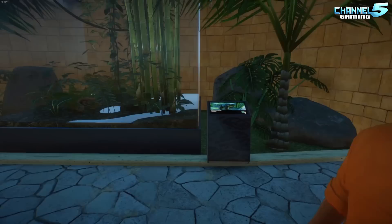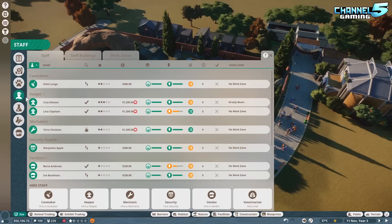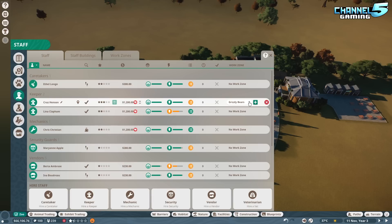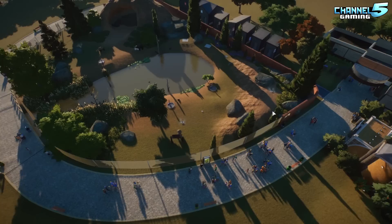We also have exhibit panels placed down that teach about the frogs - the poisonous frogs and the goliath toads - which should hopefully increase donations too. Mason also mentioned the work zones, so I made a work zone - work zone one is the grizzly bears. I selected everything in that region, and Cruise Henson is working the grizzly bear area, so as we expand the park he'll only tend to the grizzly bears. Very helpful.